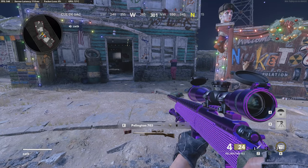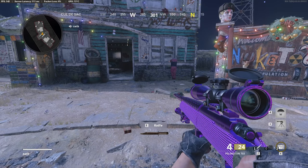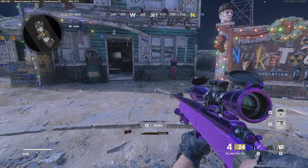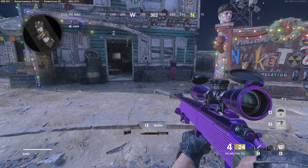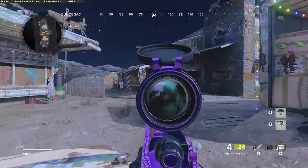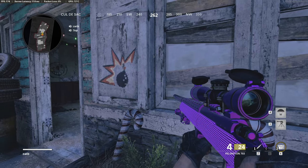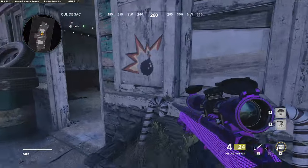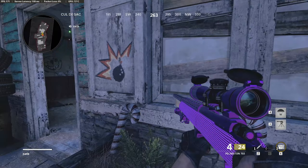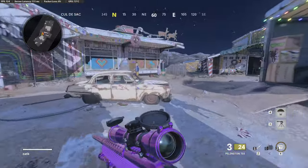That's the full rotation — it's a little confusing at first because there are three different rotations between each piece, so you just have to practice and get it down. One tip I can give you: after garden, when you run over to the car for garage, that might be the hardest spawn trap because of how tight the timing is. As soon as you hit garden and turn around, slide up to the tire and then shoot — it's honestly a more consistent way to hit it.